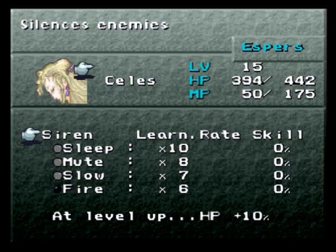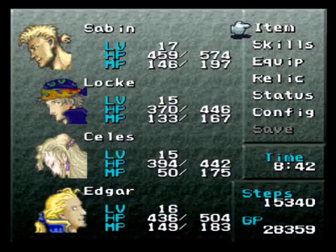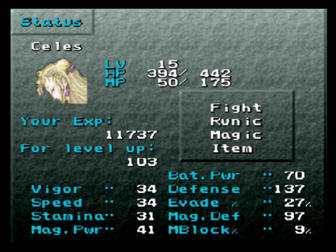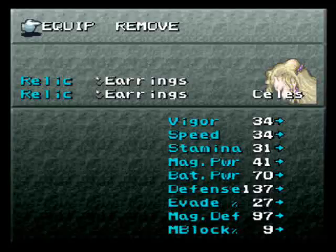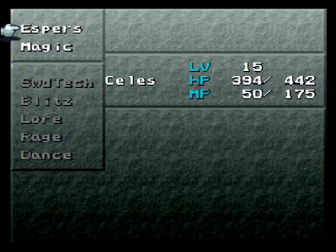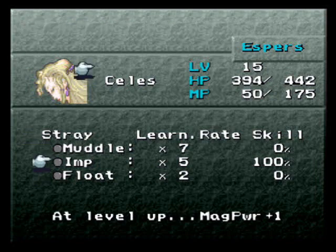You can use this quite heavily if you want to really put some time into the game and sort of nitpick. Like, Celes here is nearly at a level up. So if I wanted to get her magic power up really high, what you could do is give her the Stray esper to learn the spells Stray gives you - which for her would include Imp - and for each level up, magic power will go up plus 1 more than it normally would.